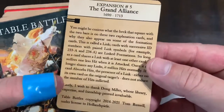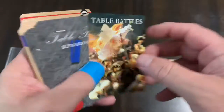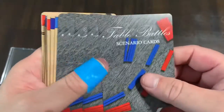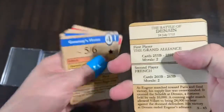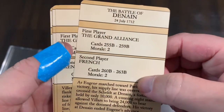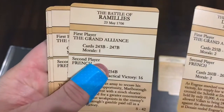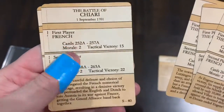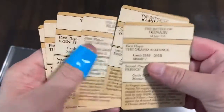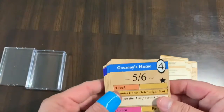This talks about the expansion and what you get. Then you have these scenario cards, which tell you who the opponents are and a little bit about each battle. These are the different battles you're getting in this expansion — should be six battles in total.